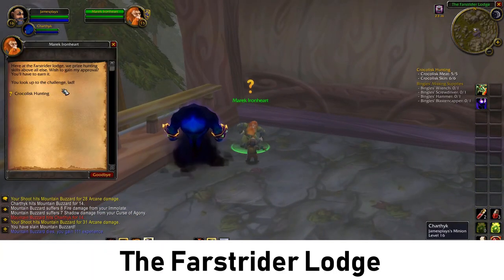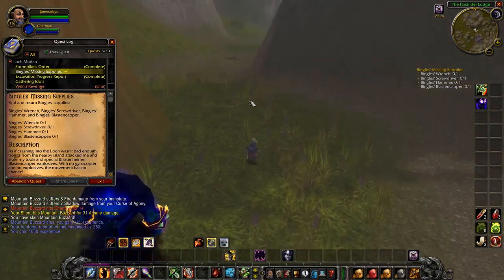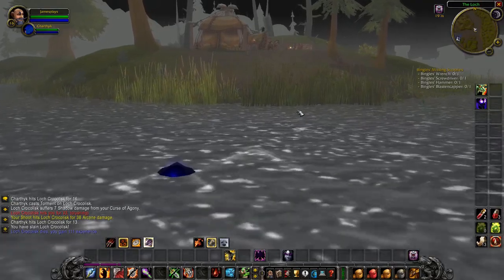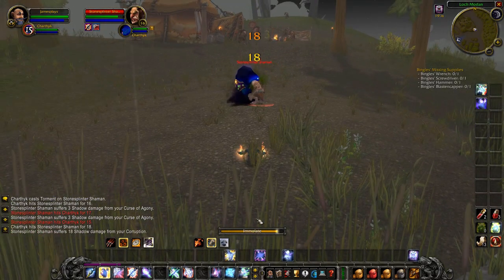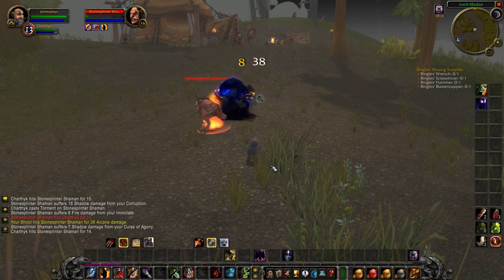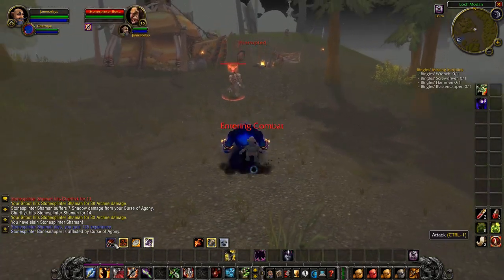Back at the lodge, talk to the dwarf and hand in the quest. Don't forget the lodge is right here to the east. Next we can do the quest Bingles Missing Supplies — for this we have to return to the lake. We are now approaching the biggest island, which is also the one furthest north — it is overrun by trolls. It is here between these trolls where we will find the supplies for Bingles. Also, it would have been much better to come directly here after killing the crocodiles, so make sure you switch that up when questing here.